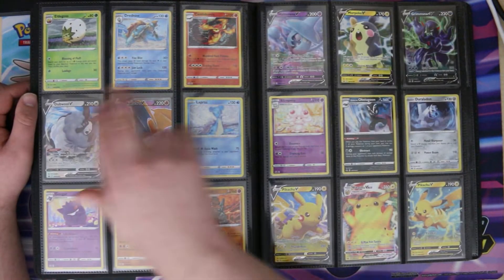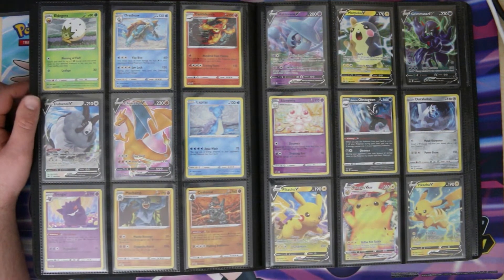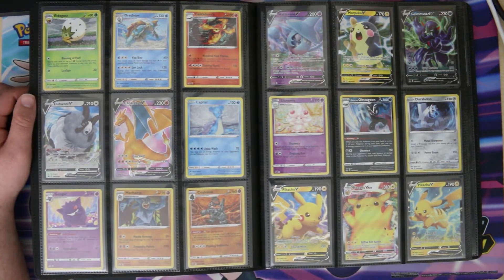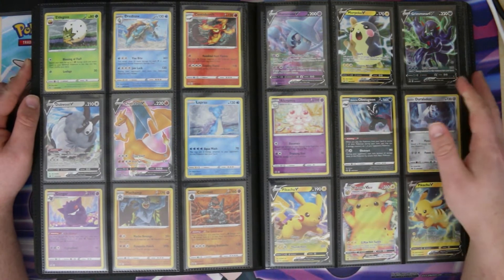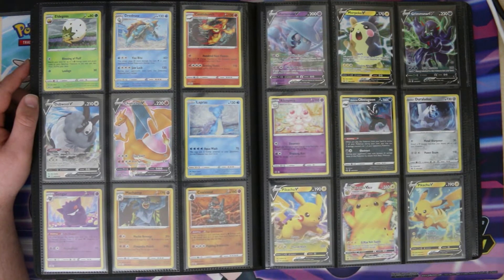Then more pin collections — these were all from when Champions Path was releasing. The Dubwool V box is probably one of the cheapest promos ever because people were just bulk-buying those Dubwool V boxes for the Champions Path packs when they first came out. Then we see Charizard — that was for the Elite Trainer Box — and then a few more pin collections.